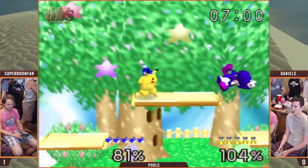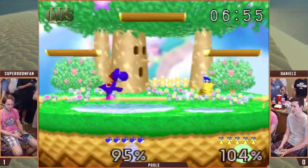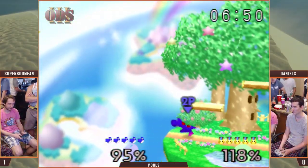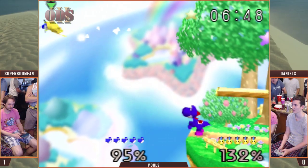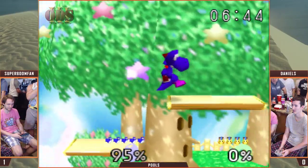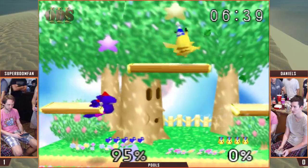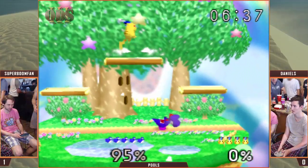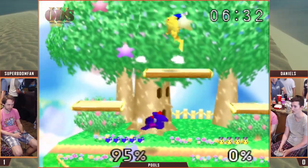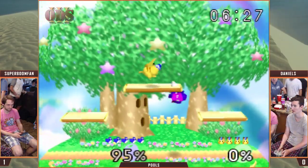You can see that Nair is parried. That was a decently long first stock. Daniels is doing his best to kind of stay away, waiting for his opening here.